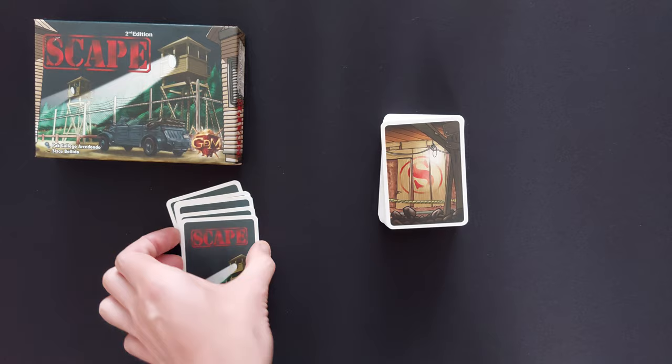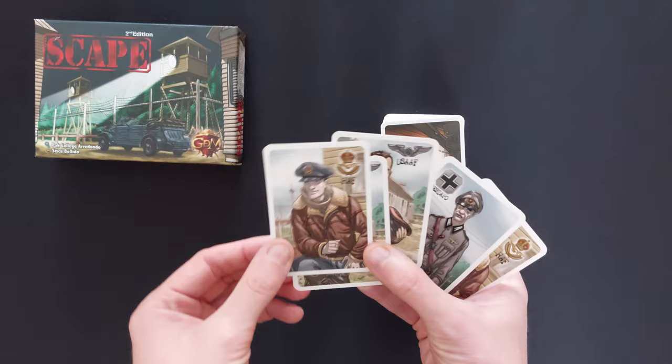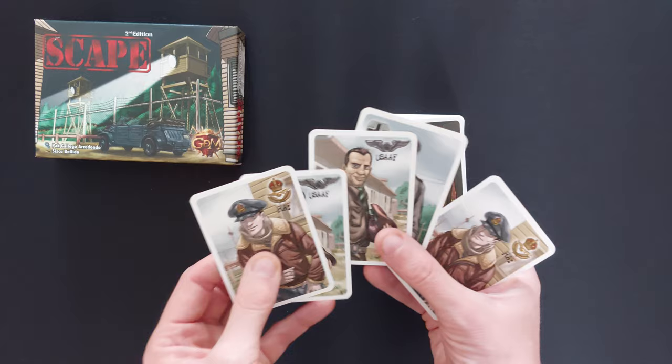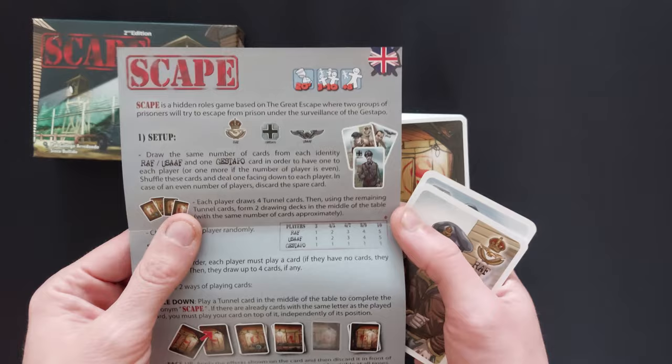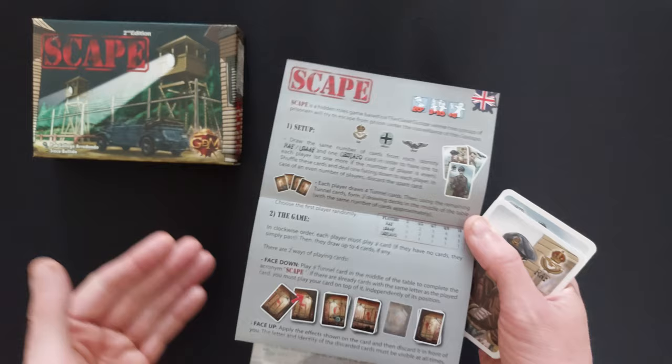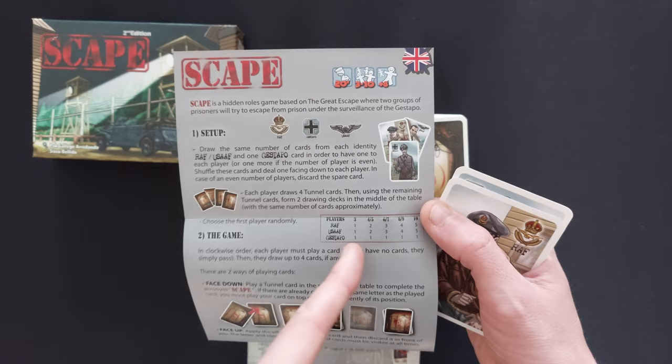So you have four different characters in a four player game, but you are going to be playing with five cards, so one will not be played with. You've got the RAF person, the USA person, the Gestapo — and there's an extra character in terms of the number of cards you're playing with. So depending on your player count, you are going to play with different amounts. For a four to five player game, use two RAF cards, two USAAF cards and one Gestapo card.